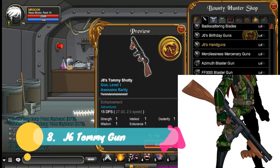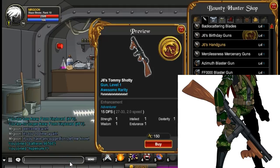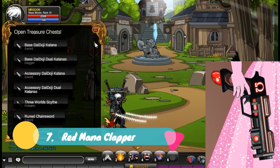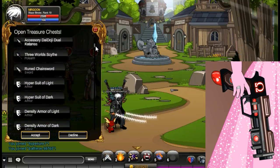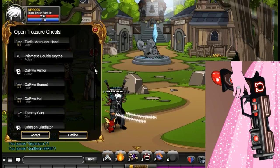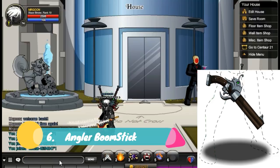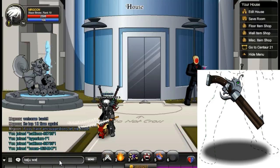At number 8, we have the J6 Tommy Gun. If you can't get a Tommy Gun that way, you can get one for 150 Adventure Coins from /joinhyperium. They're quite cool guns in my opinion. At number 7, we have the Red Mana Clapper, again from /joinbattalion in the treasure chest quest. It may take a while to get, but it is a free non-member gun.